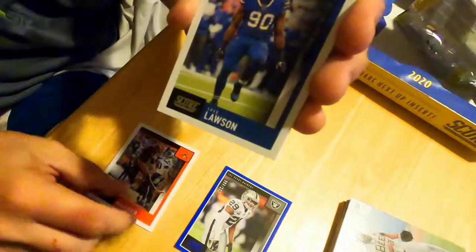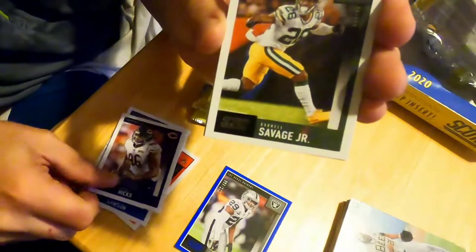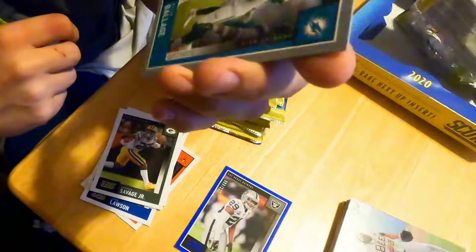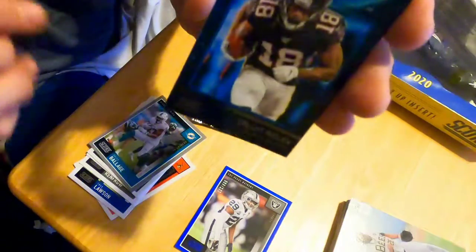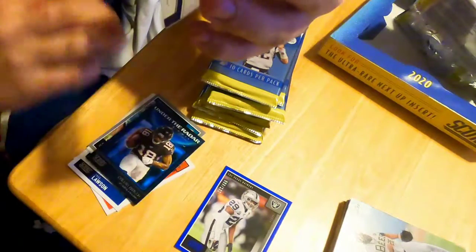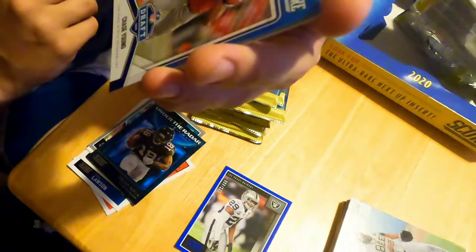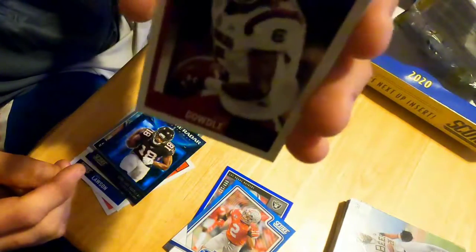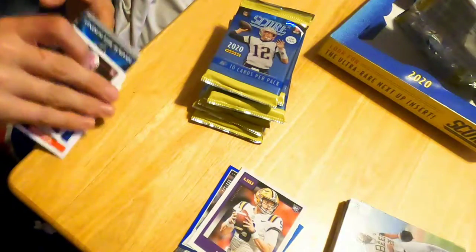We got a Baker Mayfield base, Shaq Lawson. Hunter Renfrow, Keanu Neal, Darnell Savage. Got a little gray border Score card — Kellen Balage. Calvin Ridley Under the Radar — he's having a really good year, but that's just a nice looking insert. We got a Chase Young Score Draft — that one could be decent, not numbered or anything, but pretty decent. We got a Joe Burrow Rookie card base. Burrow is looking pretty solid.